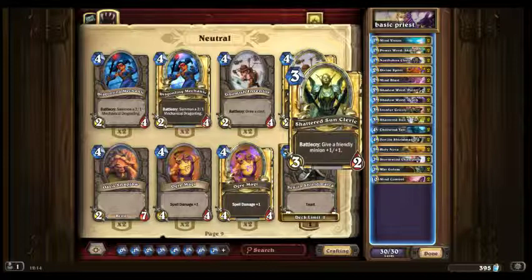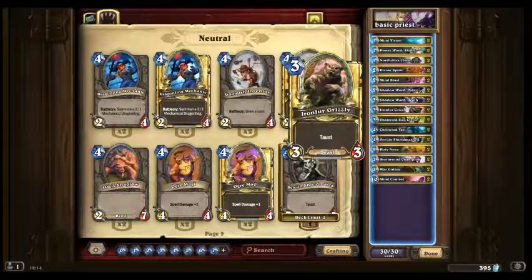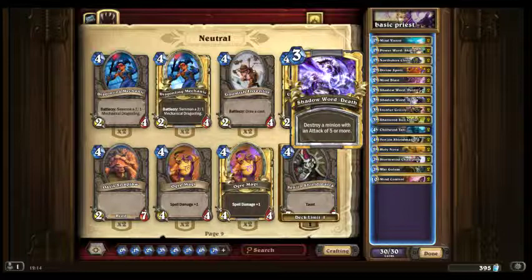Shattered Sun Cleric — 3/2, not the best stat line, but it gives another friendly minion +1/+1, so that makes it a 5/6. Iron Fur Grizzly is a 3/3 for 3 with Taunt — not the best stat line, but very good early defense. It's very rare that you'll get cards that do more than 2 damage early game, so it's good for shutting things down.